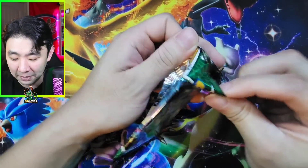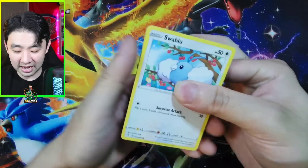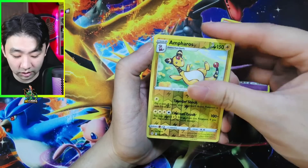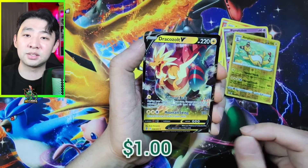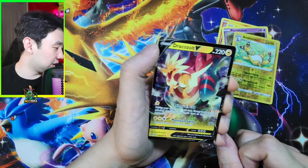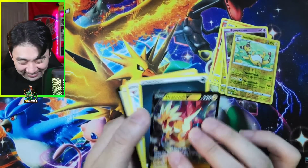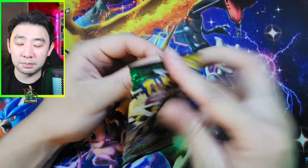18 packs, ladies and gentlemen. Pack number 18, and now we're at the halfway point officially. And unless we get a hit from here, we are going to be kind of not on pace anymore. Ampharos — and it is going to be a V card. Another Dracozolt V! Oh my goodness gracious. Ladies and gentlemen, dreams do come true.